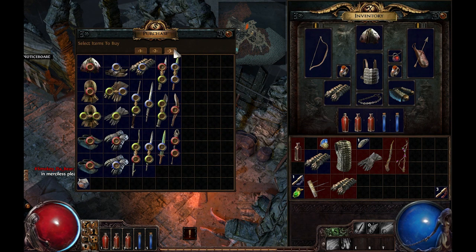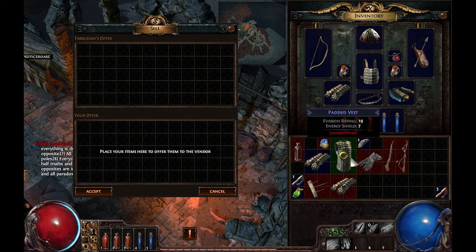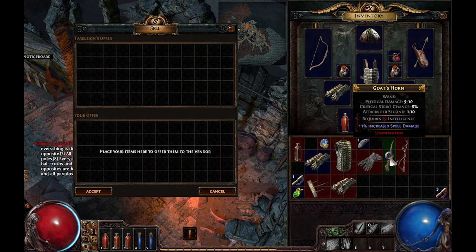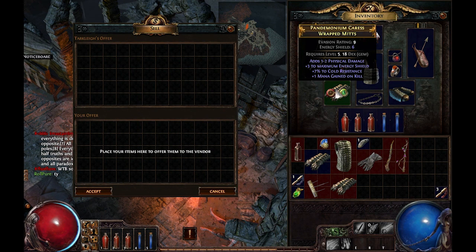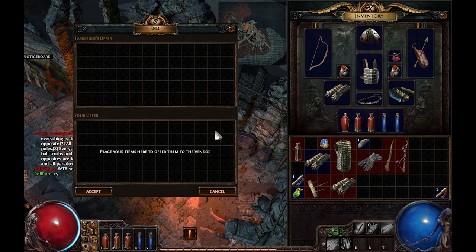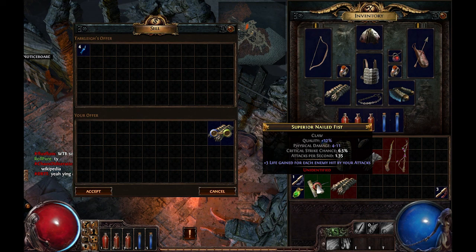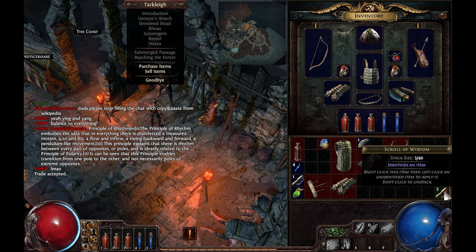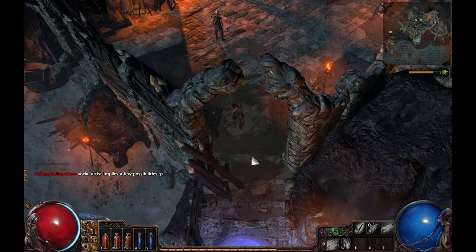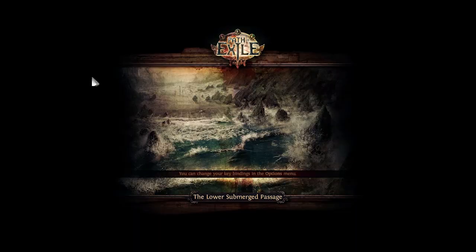I don't need to buy anything — I just find it. So instead, I'm going to sell some of this stuff. Some of these items are yellow, which is pretty awesome. I'm going to sell this and I get 4 alteration orbs, which are used in modifying items. So I'm going to go do my next quest, which is to kill a crab.